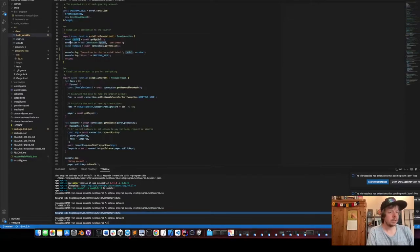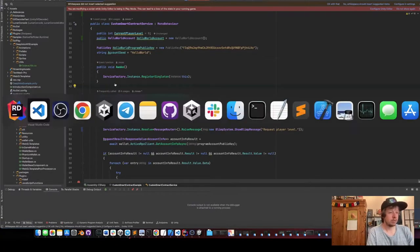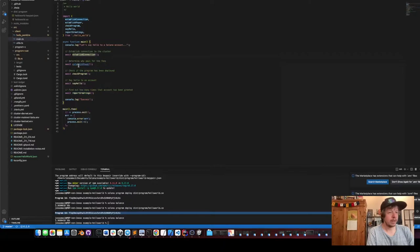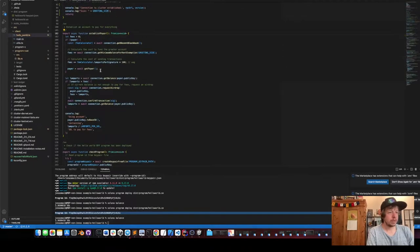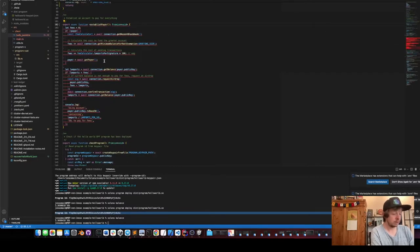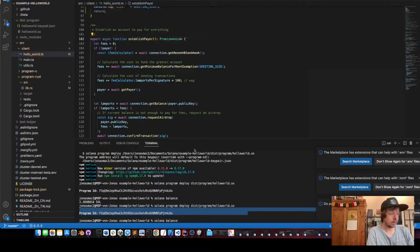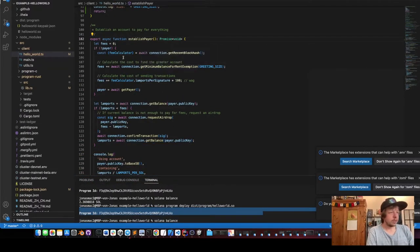The next step is establishing the connection. It gets an RPC connection — we probably don't need that because we already have a wallet with an active RPC connection. Next we establish the payer: we get the recent block hash from our RPC connection.